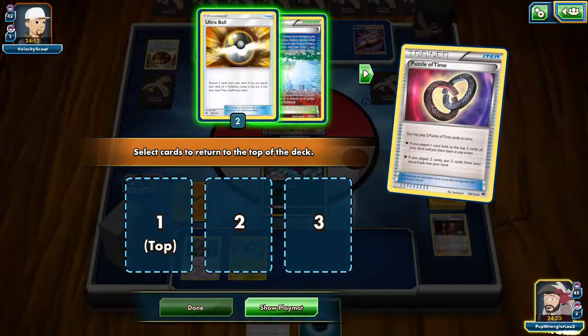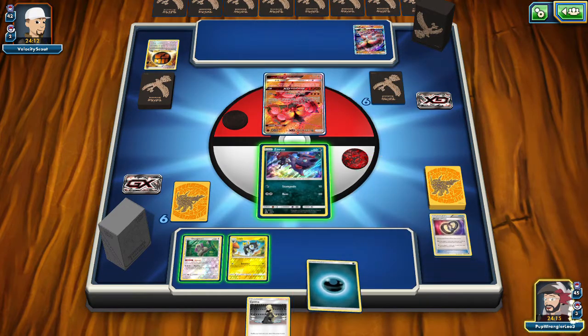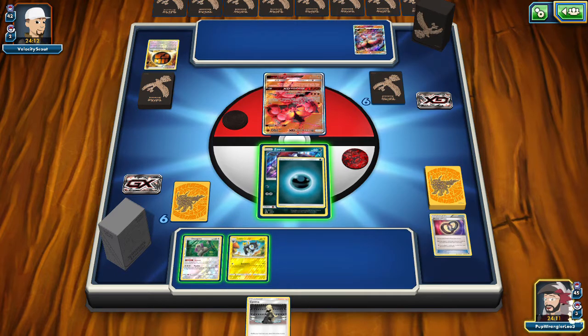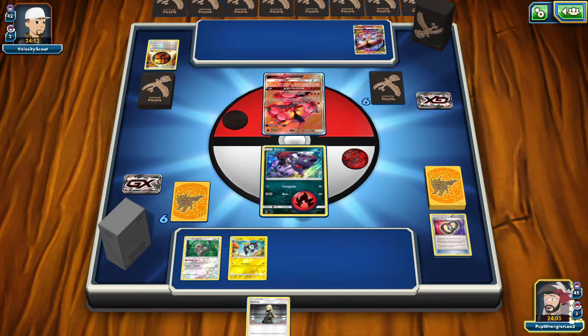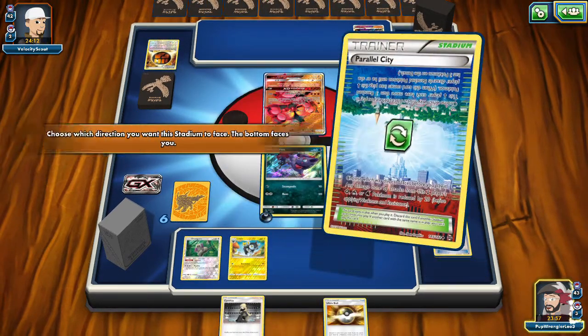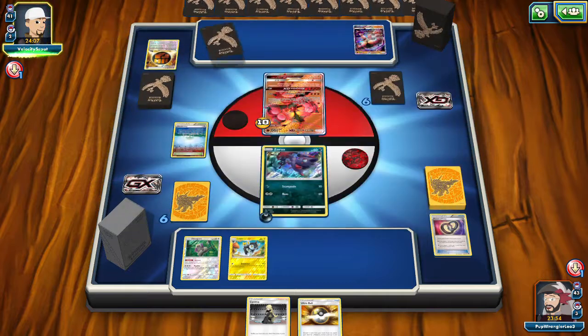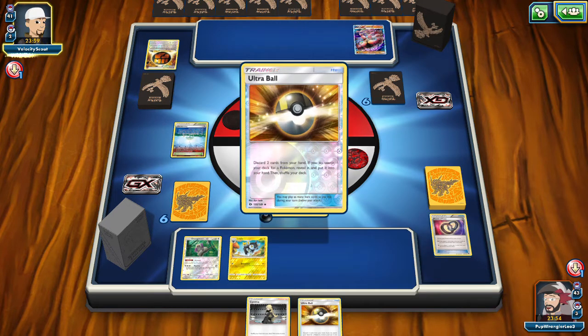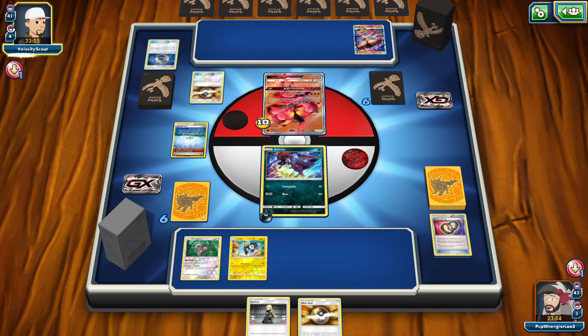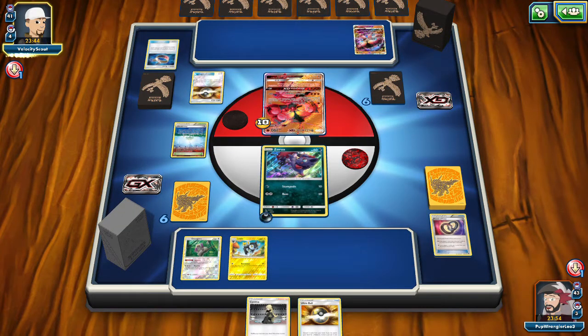We're going to Team Flare Grunt immediately. We get a Nest Ball — go ahead and grab that Shinx and evolve it right away. Stampede or Disconnect? We're going to go ahead and play the Team Flare Grunt, get rid of that energy. Actually, I'm going to play the Puzzle. We get two Ultra Balls and a Parallel City — let's grab the Parallel City and then the Ultra Ball. We're going to throw the Parallel City down. Buzzwole does attack with one energy, but as long as we keep it denied he cannot do any of the big attacks.